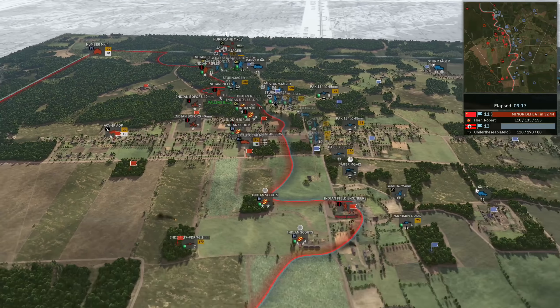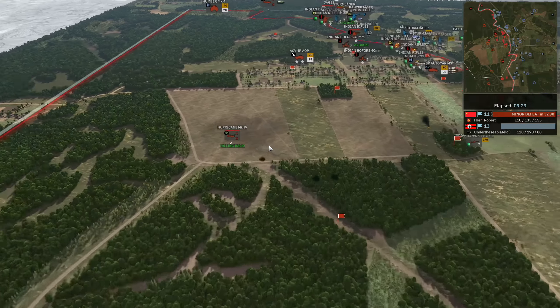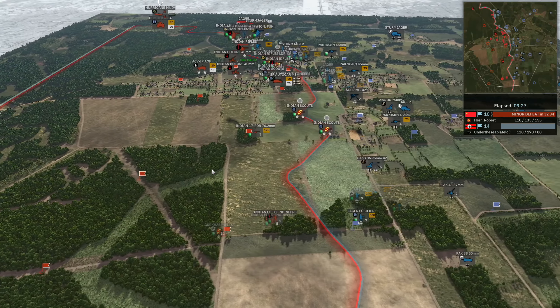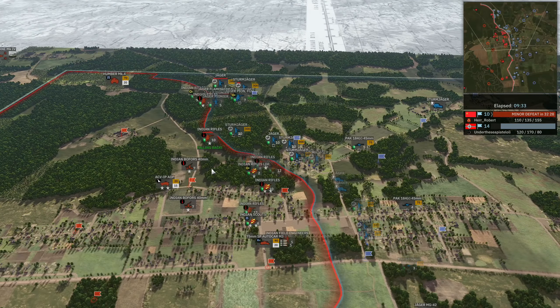That Geb though - the other Jaeger did go down but the field engineers pay the price. These field engineers are not long for this world as the Sturm Jaegers move in. They're going to discover them and the HE is not thrown in time. Now Under the Sea has a really strong position. The Sturm Jaeger is even able to get the AT onto the Sherman V. Big mistake from Herr Robert there - allowing the Sherman V to go down to one of those infantry squads. The bomber is going to miss the mark as well. Things are not looking good for Herr Robert, his Hurricane taking quite a lot of damage. That's going to be out of order for a little while. Now we're seeing 14 to 10 in favour of Under the Sea.